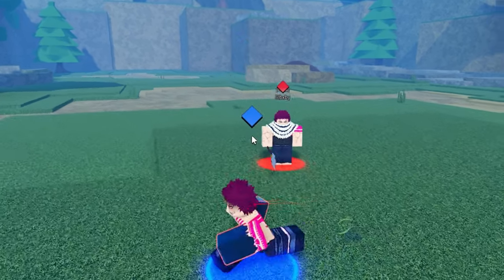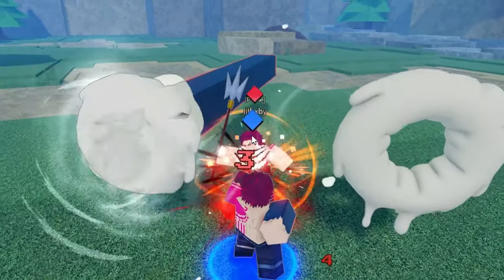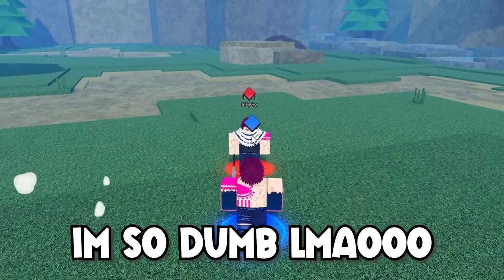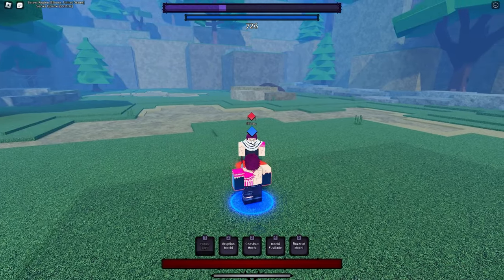Now these are the moves that come with the alt. This first one is called Future Sight — I still don't know exactly what it does, whether it helps with defense or what. This next one is Eruption Mochi.